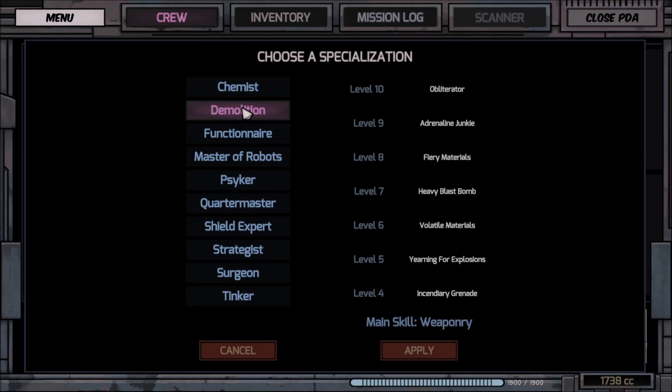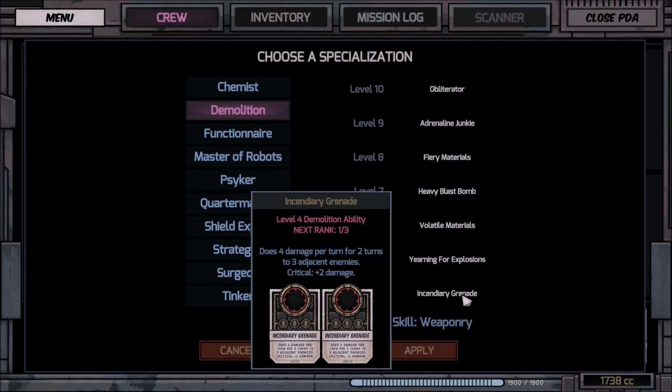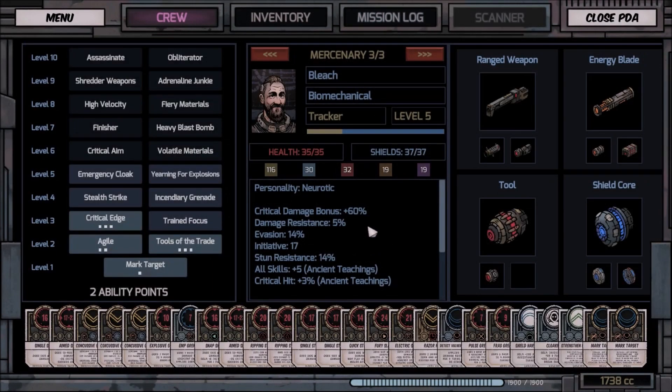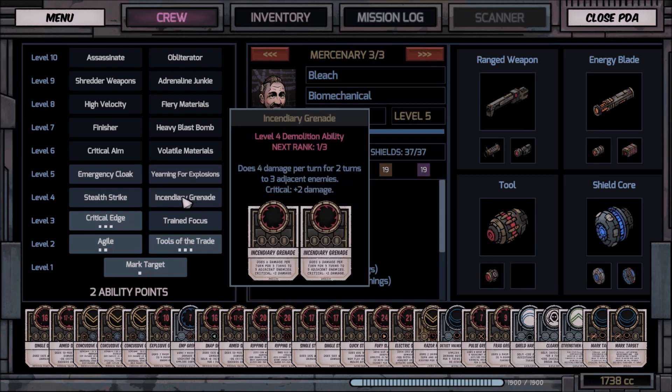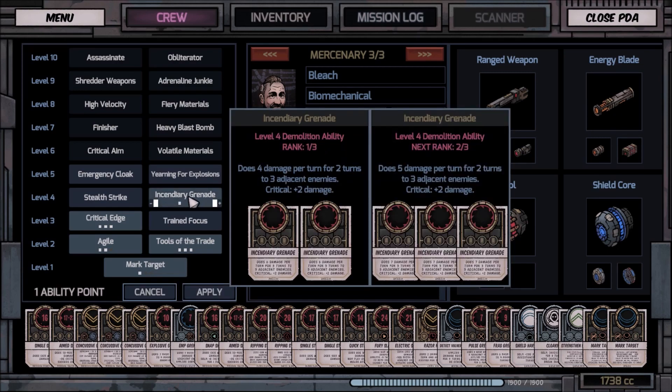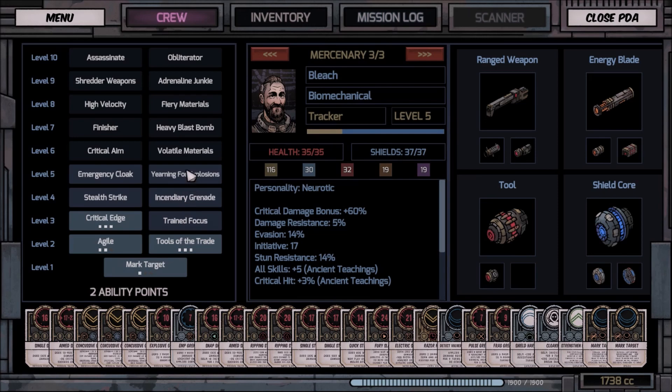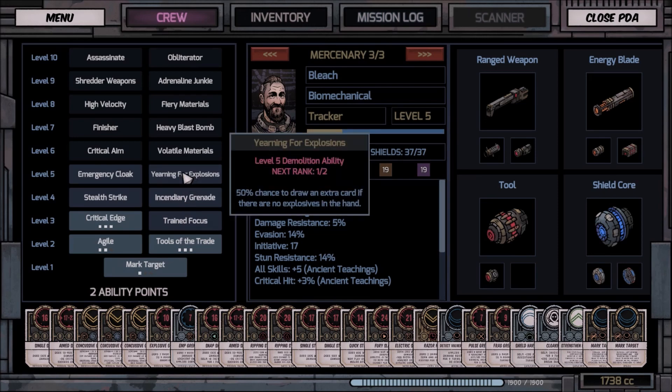Let's see, I think we're gonna go with Demolition with this guy. There we go, now we've got two points. The next points give five damage and then six damage, so it's kind of a slow starter. Yearning for Explosions — chance to draw an extra card if there are no explosions in the hand. Yeah.